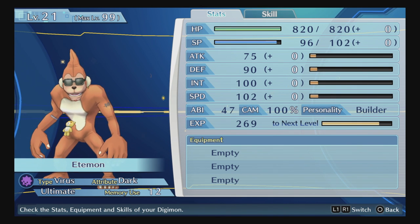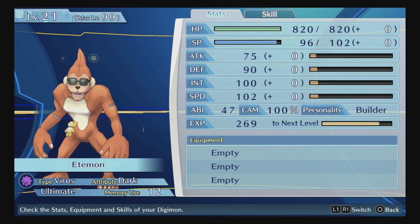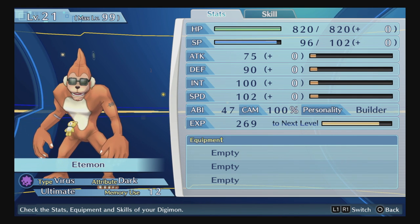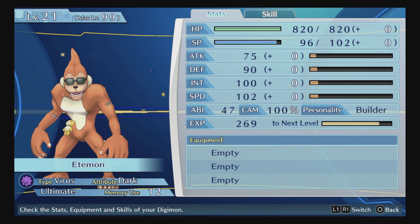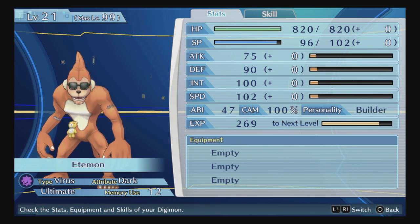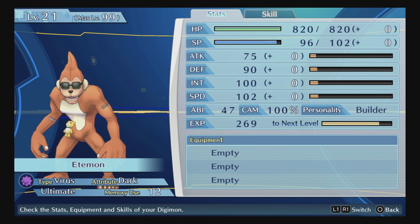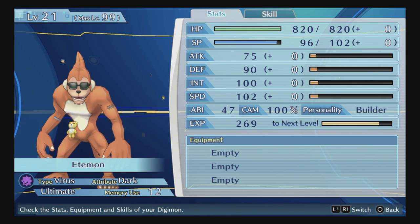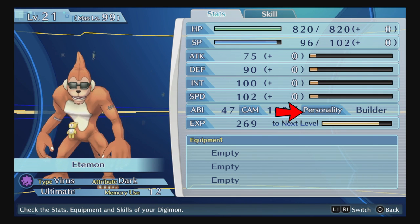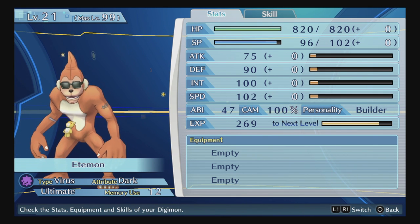Camaraderie helps you perform combos and is also a requirement for many Digivolutions. There are quite a few things surrounding it, but we'll touch on that later. For now, the main thing to know is that you raise it by using your Digimon in battle, though there are other methods.